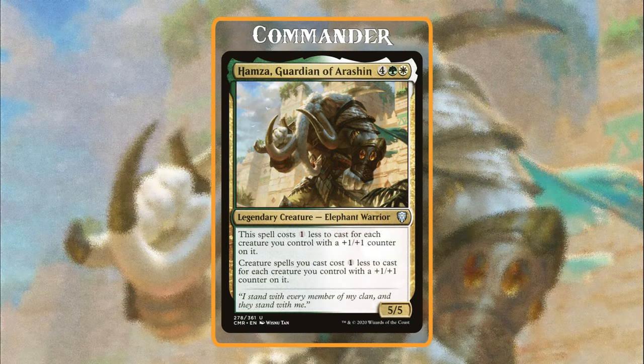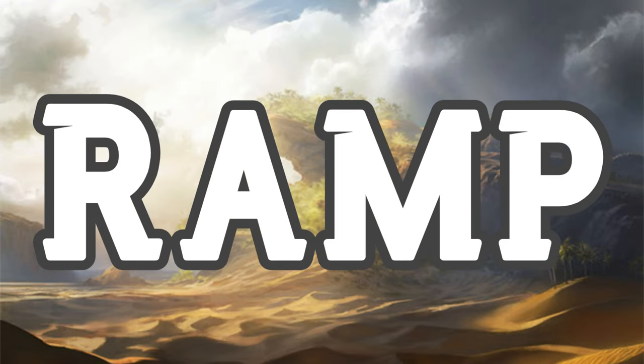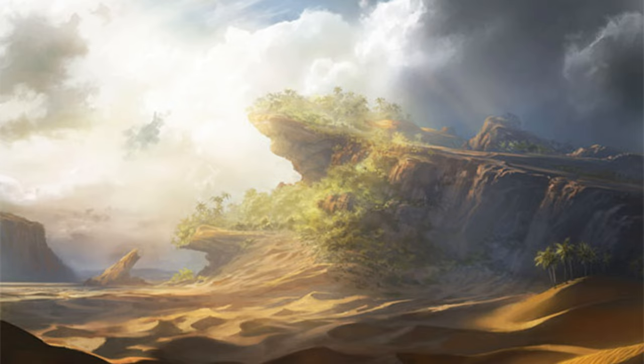Hamza, Guardian of Arashin is very straightforward — an elephant guardian that makes even the largest of creatures ridiculously easy to cast. For four green-white, we get a legendary 5/5 Elephant Warrior that costs X less to cast, where X is the number of creatures we control with +1/+1 counters on them. And it has: creature spells we cast cost X less, where X is the number of creatures we control with +1/+1 counters. This deck is really easy to pilot, because it builds around creatures that independently have these +1/+1 counters, and/or give counters to some number of creatures we control. These creatures will end up being quite inexpensive to cast, since we mostly won't be paying the generic part of their mana cost, and they can lead to very explosive turns casting many creature spells. First up, we need to ramp, because our commander won't be on the field the entire time, so we should make sure we can cast all our spells regardless of the discount.